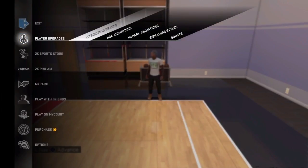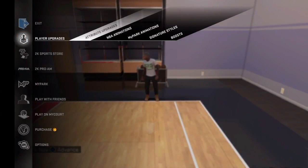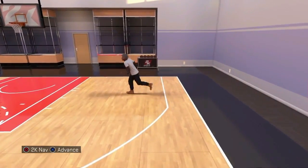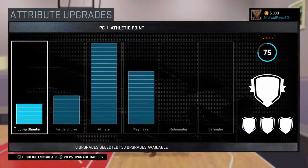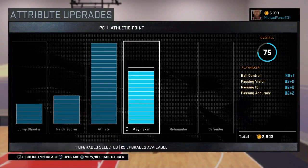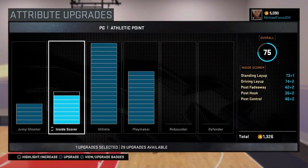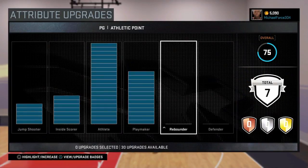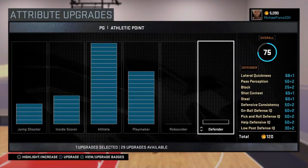Now I'm going to show you guys the attributes. So going to attribute upgrades — just so you know, this is a new MyPlayer so I don't really have anything on my court. I have athlete maxed out completely, playmaker just about a little over halfway, inside scorer not up that much, and jump shooter not up that much either.